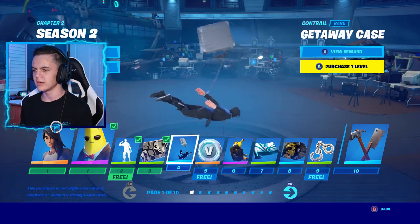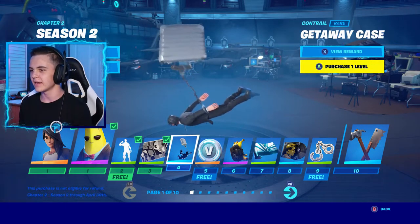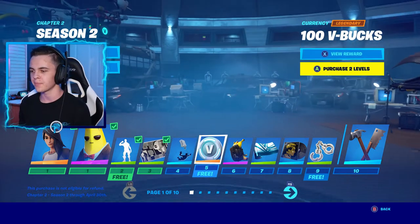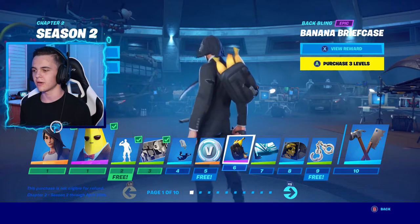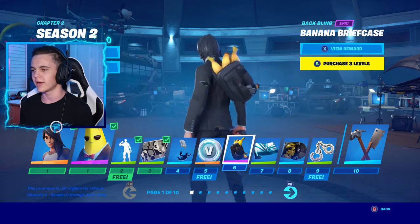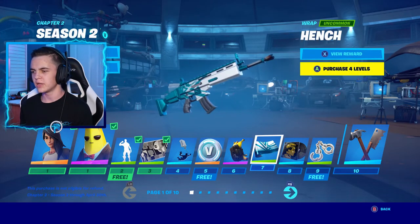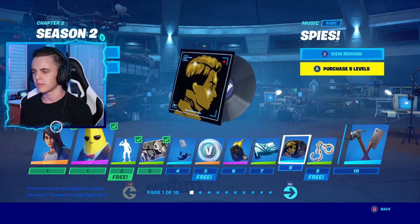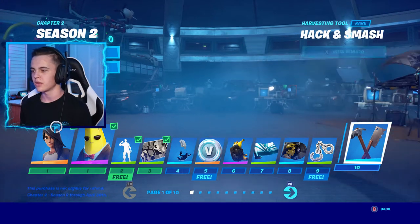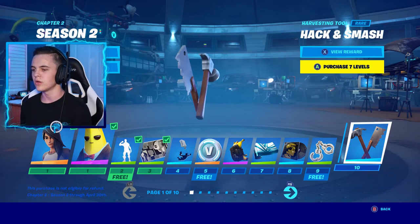Tier four, we've got the Getaway Case back bling. How is that even possible — like his arm would probably get ripped off. But it does go with the Wild Card skin, so that's pretty sick. More V-Bucks — a hundred V-Bucks, that's sick. Banana Briefcase — oh that's so cool, it actually goes so well with John Wick right now. Hench Rap — it's not animated but it's okay. Our first music track — it's definitely a spy's song, kind of like James Bond. That's pretty neat. Cuff Them — our first pickaxes. Those look very deadly, I really do like those. Very simple but sweet.